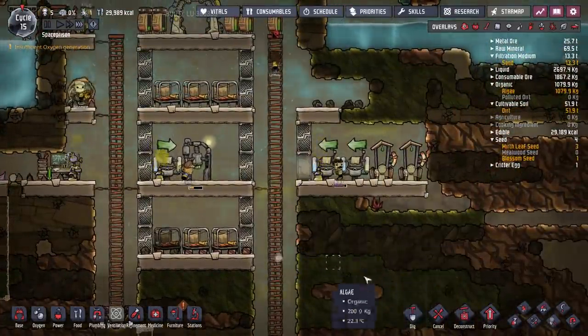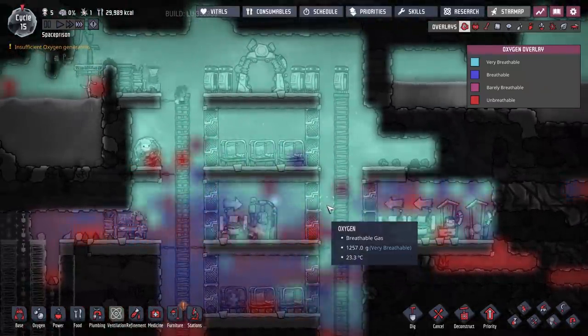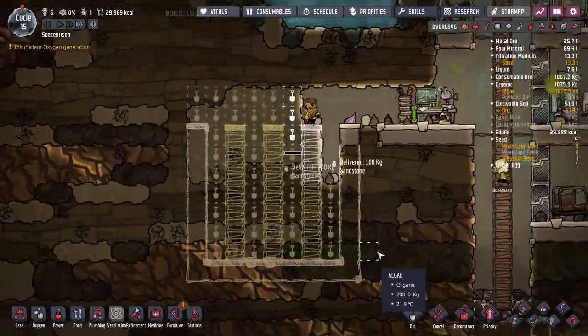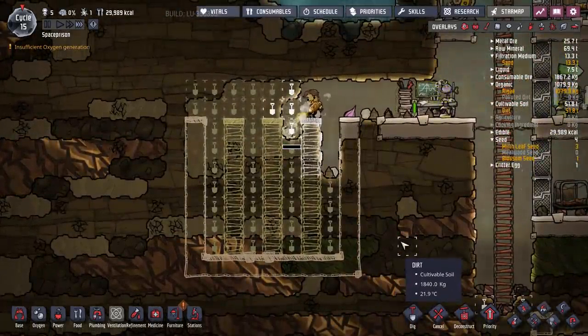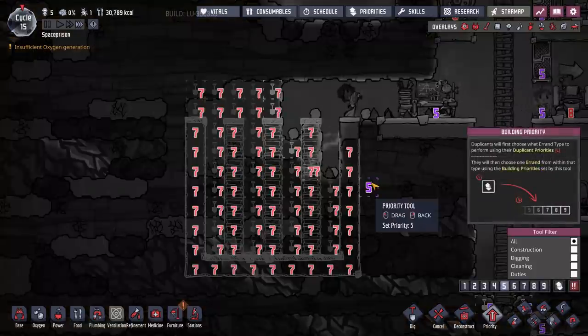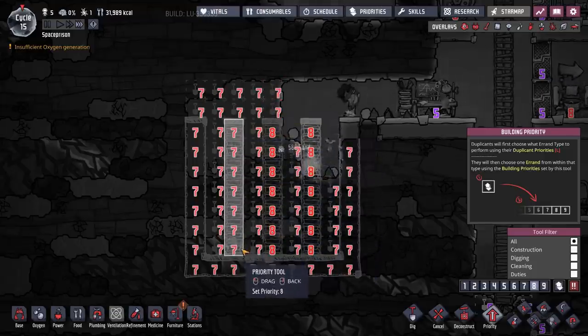How's our oxygen going? I want to make sure there's plenty of oxygen in that room. I might end up moving that down here at some point. Please do not dig yourself into a hole and get yourself trapped — maybe do the ladders first. I'm going to put the ladders on an eight, just because of how dopey dupes can be.